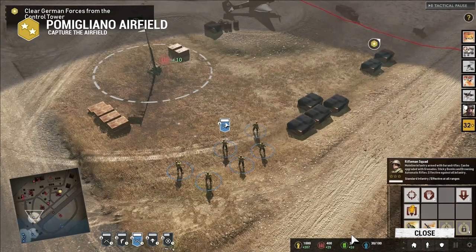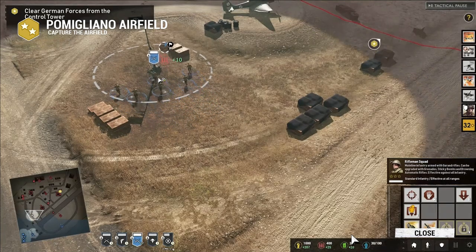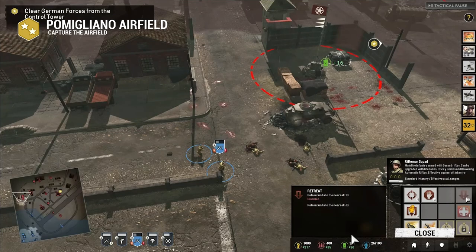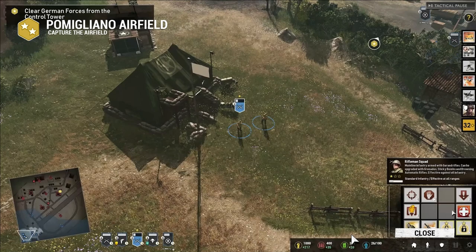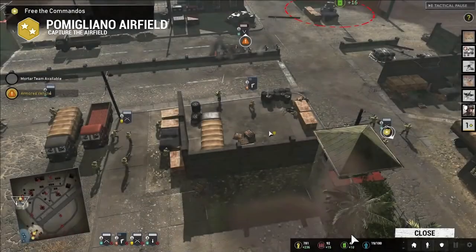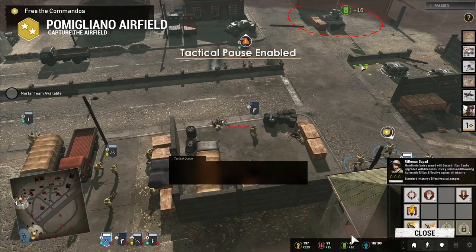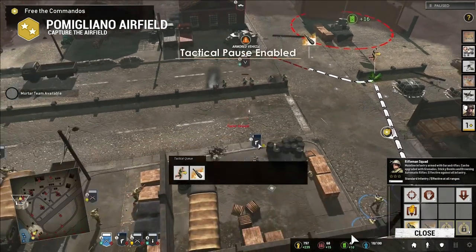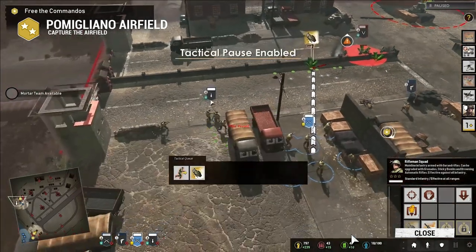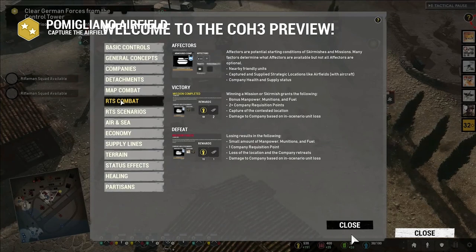To complete missions you'll need to capture resources and build your army. When squads suffer losses, retreat them back to base using the retreat icon in the command card, then reinforce them at HQ before returning to the front. Tactical pause is a new feature — it gives you time to think when action gets intense. From tactical pause you can order the same movements and abilities as in real time, and queue a series of commands for each squad. Unpause to watch commands play out.